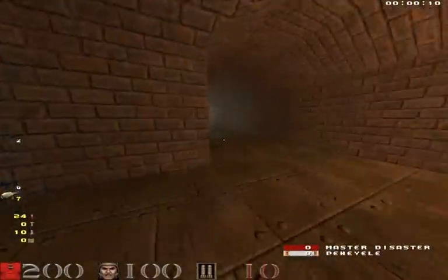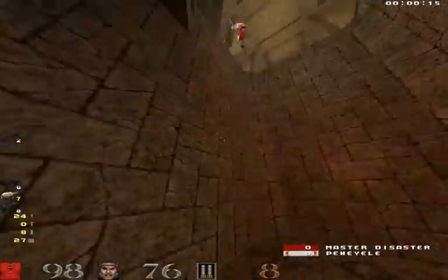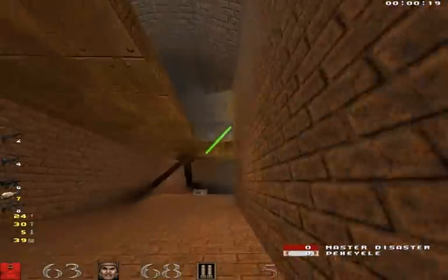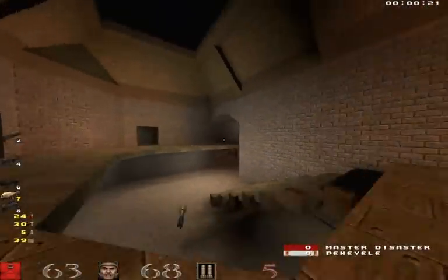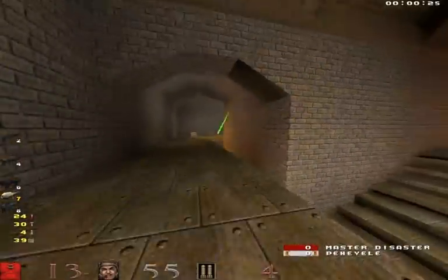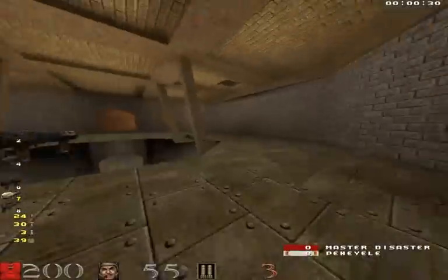Now let's see where he is. Open the LG door — and there he is. He wants that LG bad. Went for a hail mary midair. Now I'm going to defend the red armor. And now I know that his mega health is probably pretty low.